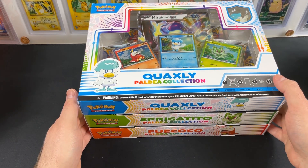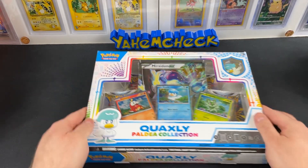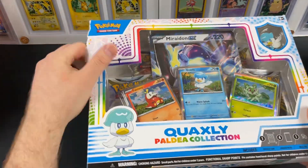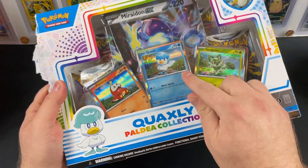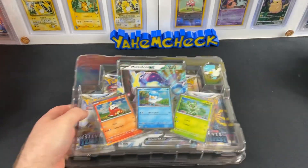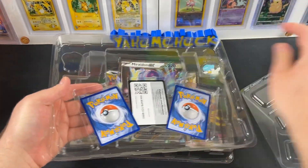Let's start with the first one — hopefully we get some pretty sweet packs inside. First one we have Mr. Quacky. Let's see if I can open this as officially as possible. These are the first time we're going to see the silver borders — I believe going forward all Pokémon cards are going to have that beautiful silver border, just like the Japanese cards. Let's take a closer look at the promos; I have not seen these in person yet.